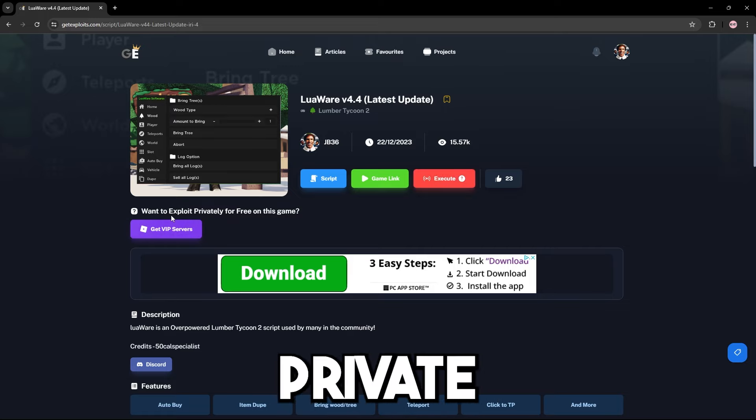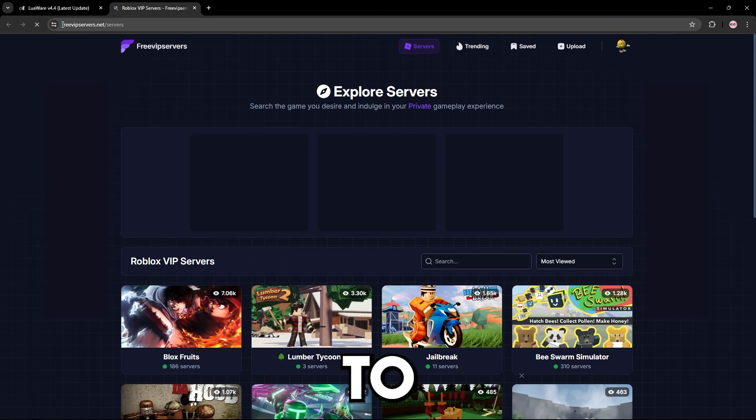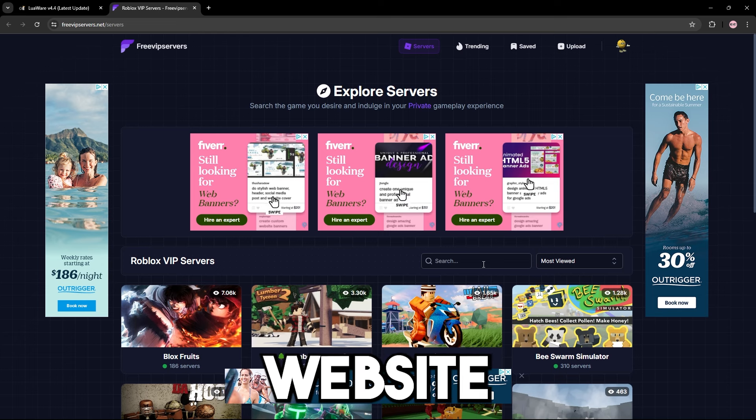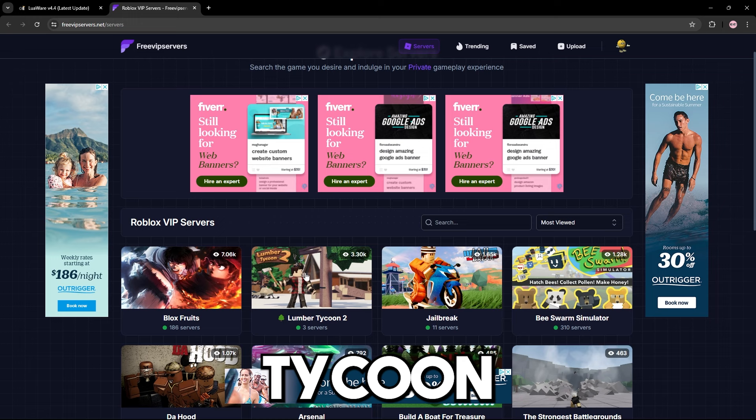In today's video I'll be using a private server, and I'm able to do that by pressing this button right here which will take me to freevipservice.net. This is a brand new website that gives you free VIP service including Lumber Tycoon 2.